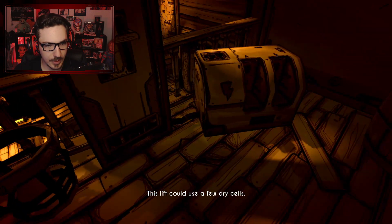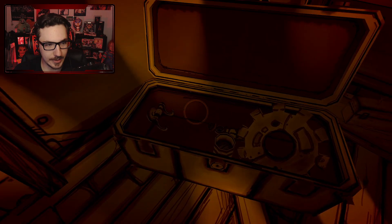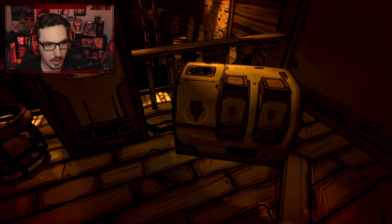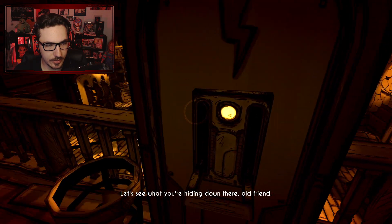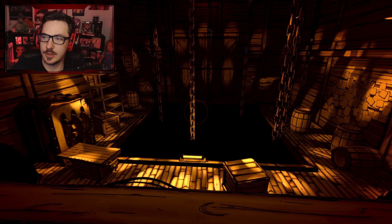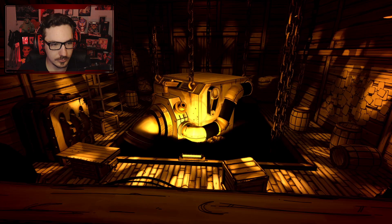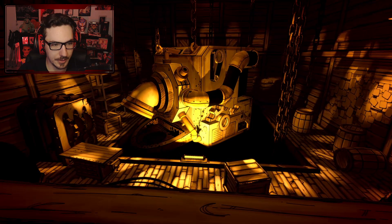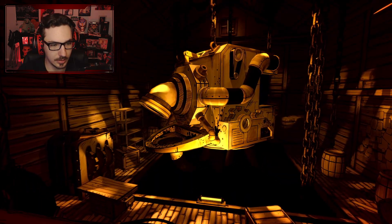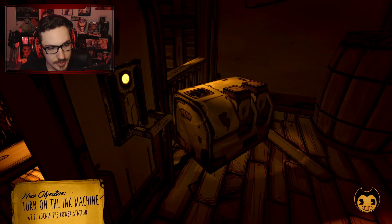Electricity. Where is anything? I've walked everywhere. Oh okay, good — I was gonna say we've been literally everywhere. Am I missing a cable or anything? No. It's just a giant Bendy. Let's do that. He can print a lot of copies there. Is that the ink machine? Turn on the ink machine. Okay, the power — let's find the power.